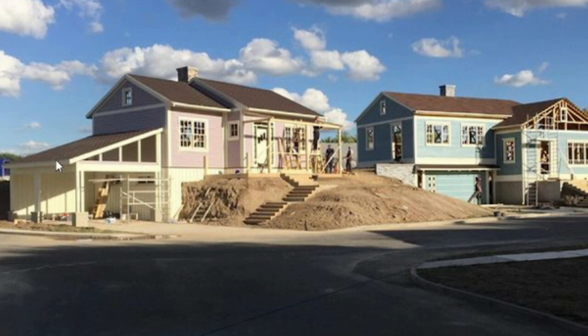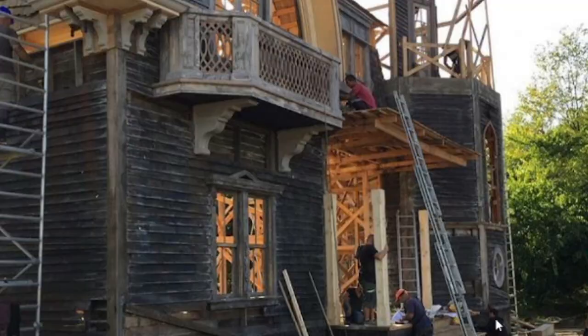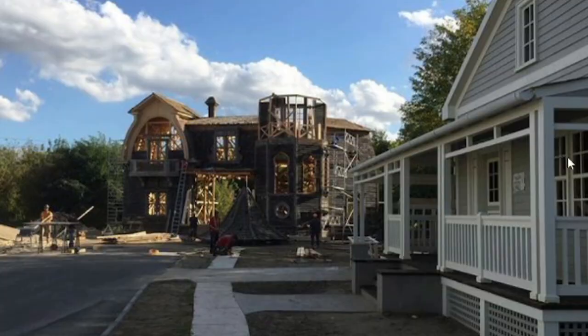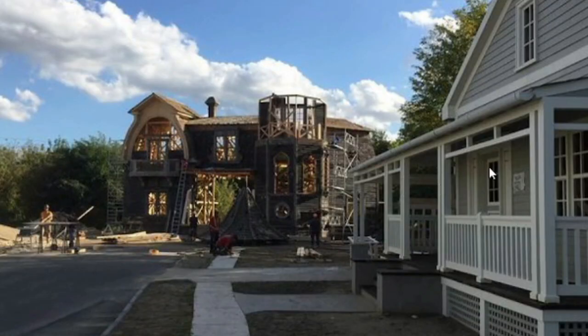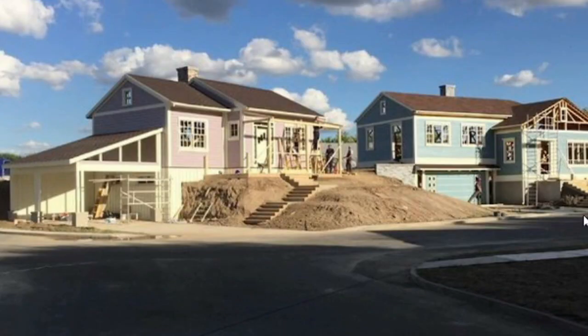Look at this covered garage — it doesn't look like walls will come up on the left-hand side or the front. It just seems like a covered porch, and it looks like only one vehicle could fit, which makes me think this is more old-timey. The garage on another home appears to be under the structure with two flights of stairs going up. There seem to be at least four homes already constructed, including the Munster's mansion — a pink home, a blue home, and what looks like a gray home. So there are at least four homes, and anything I miss, feel free to put it in the comments.